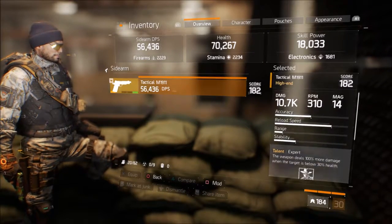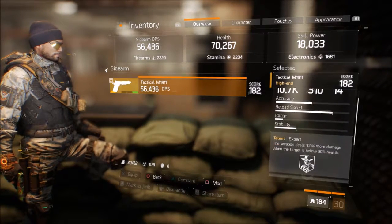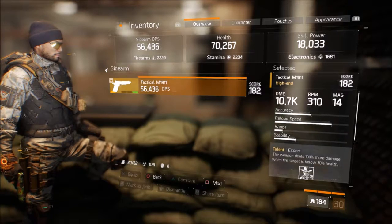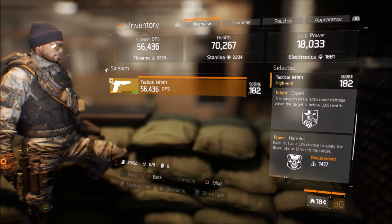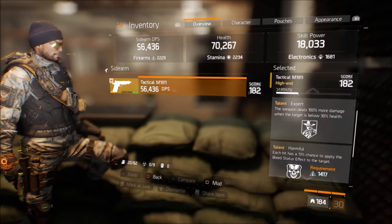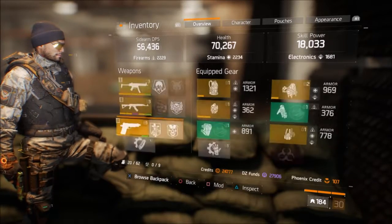M1911 — changed it up since my Damascus finally got nerfed. For some reason it was sitting at 7k damage for a long time, but now they just dropped the damage down. It's got Expert Harmful on it. I picked this up in the Dark Zone, and I got an Extended Magazine mod on there to give me 14 rounds of 10.7k damage, which is really nice. I wish I had one that had Restored on it, since sidearms are really good as a last resort — if you get that final kill, it'll clear any status effects you have. But Restored isn't really that useful when you can't shoot your weapon because you're on fire or you're shocked. Expert Harmful — so this is basically just an upgraded Damascus with two less rounds but way more damage. Very, very fun setup.